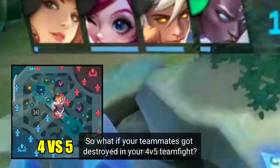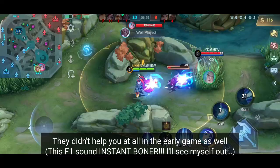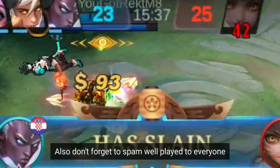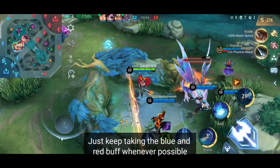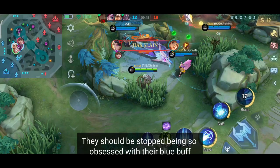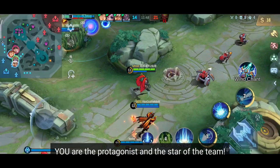So what if your teammates got destroyed in a 4v5 team fight? Just ignore the calls for help from those unworthy creatures — they didn't help you at all in the early game as well. Also don't forget to spam 'well played' to everyone whenever one of your teammates dies. It's their fault for dying that many times, so they must endure those sarcastic comments. Just keep taking the blue and red buff whenever possible, especially if your team is using Ling or Fanny as their jungler — it's not like they own it. You are the protagonist and the star of the team, and your time to shine will come soon.